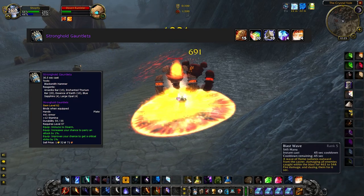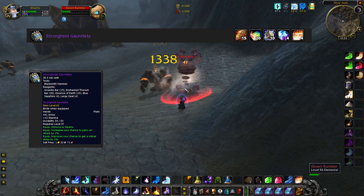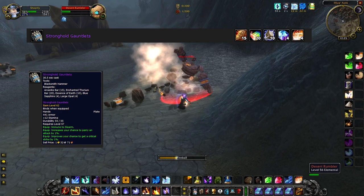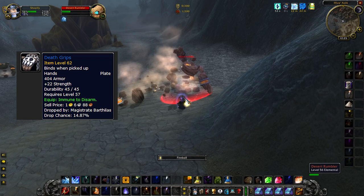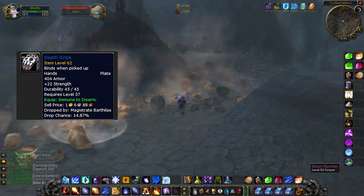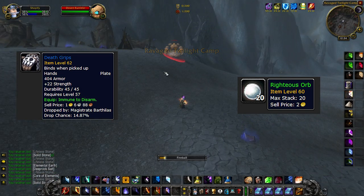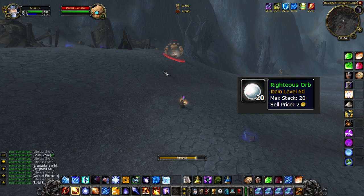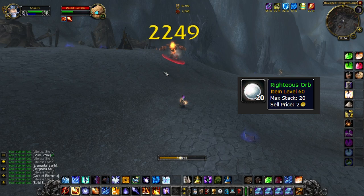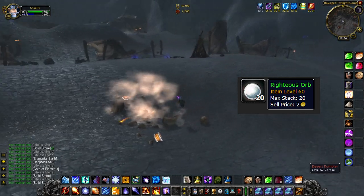Stronghold Gauntlets — these are decent for PvP, as you won't be able to get disarmed. You can also farm gloves in Stratholme Undead called Death Grips. These are also great to have if you plan to hard reserve Righteous Orbs in Season of Mastery, as you will not get disarmed by the mobs — they tend to do that a lot. I have done over 100 runs there in Classic WoW. My best orb run was 6 in 1 run, and my average drop rate is usually 2.